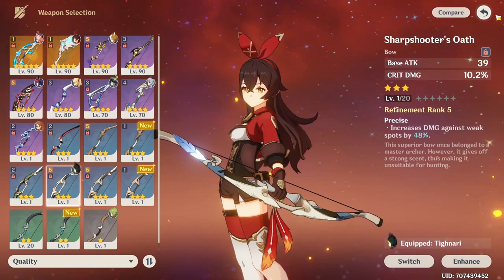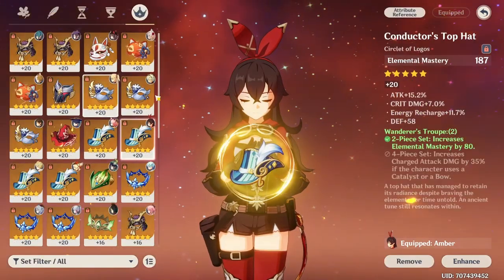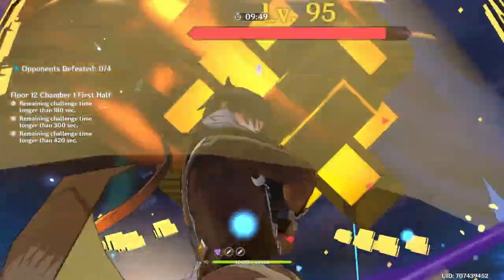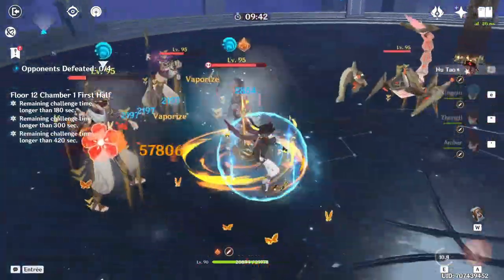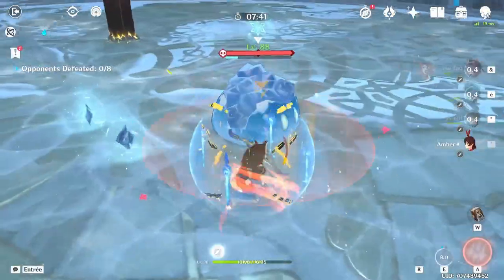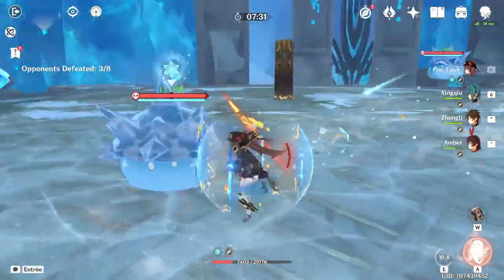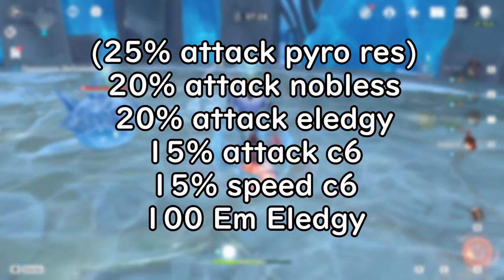But for the spenders watching right now, you should go with Elegy. Why? It's just insane! Play Amber with Elegy and a 4-piece Noblesse and you have one of the best support characters for Hu Tao. You get a 40% attack damage bonus and an additional 100 elemental mastery for everyone in the party, plus good energy recharge for the party with her burst at a low cost. And if you got her C6, you can add an additional 15% attack boost and 15% speed boost, making it a total of 55% attack boost, 100 elemental mastery, and 50% speed increase.